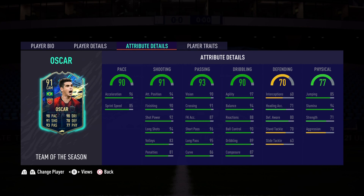On to the passing — 93, his best stat on the card. He has 90 vision, 91 crossing, 96 short pass, and 95 long passing. The through ball meta with this card is fantastic all day long — press triangle and the attackers should be able to get to that incredible through ball that Oscar lays for them.